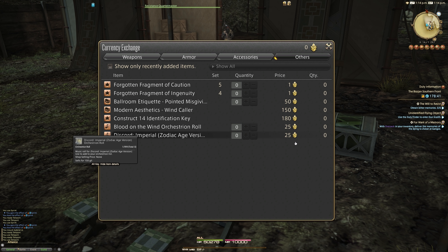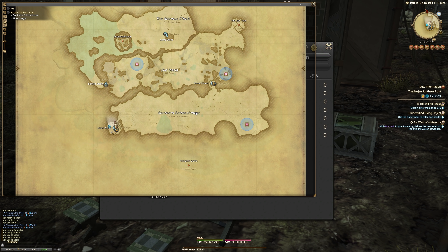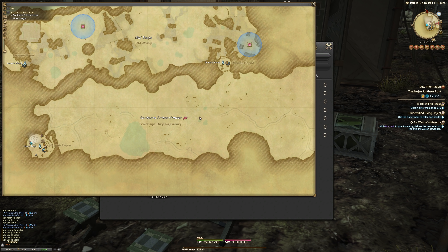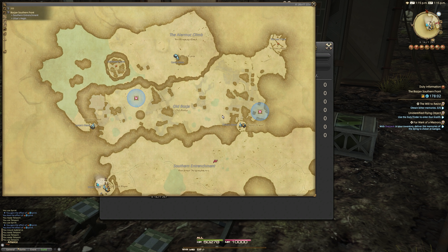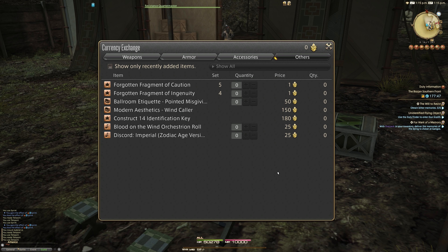Bozjan clusters - we did a guide on how to get these most efficiently, and a lot of people in say chat are looking for cluster farms. The way you do a cluster farm: go to the center of the zone on the southern entrenchment and you'll find some fourth legion roadsters - get the rank three ones - and also the Magitek Deathclaws. If you kill those, you have pretty much a 50% chance of getting a cluster from each one. It goes better in a group, so make a group and farm there. There are also spots on the north section near Camp Steva if this area is busy in your instance.